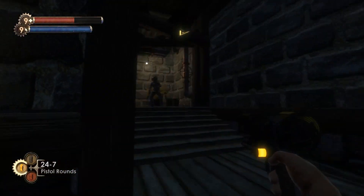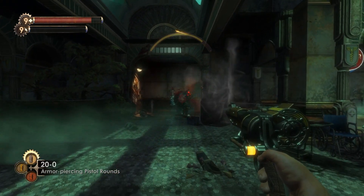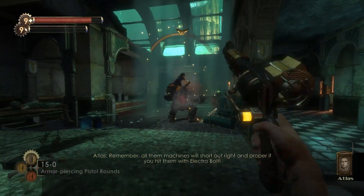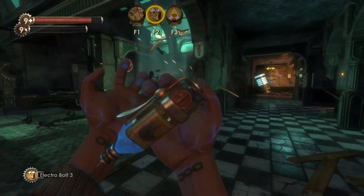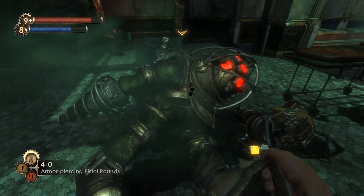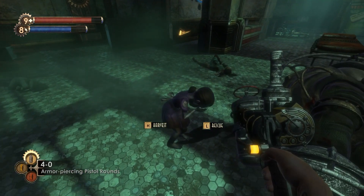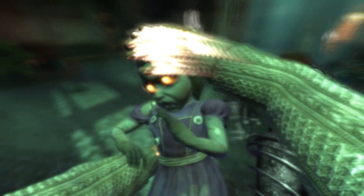Going back to the Big Daddies — up to this point you've seen them a few times and you know you're gonna have to fight one eventually. These mini boss fights give you the opportunity to collect ADAM from the Little Sisters, giving you the option to buy more plasmids — the stuff you inject in your cells to get superpowers. Once you get rid of the Big Daddy protecting the Little Sister, you have the option to either harvest her or save her. If you harvest her, you kill her but get more ADAM. But if you save her, you get a good conscience. And if you've ever harvested a Little Sister, I'm sorry — we can't be friends.